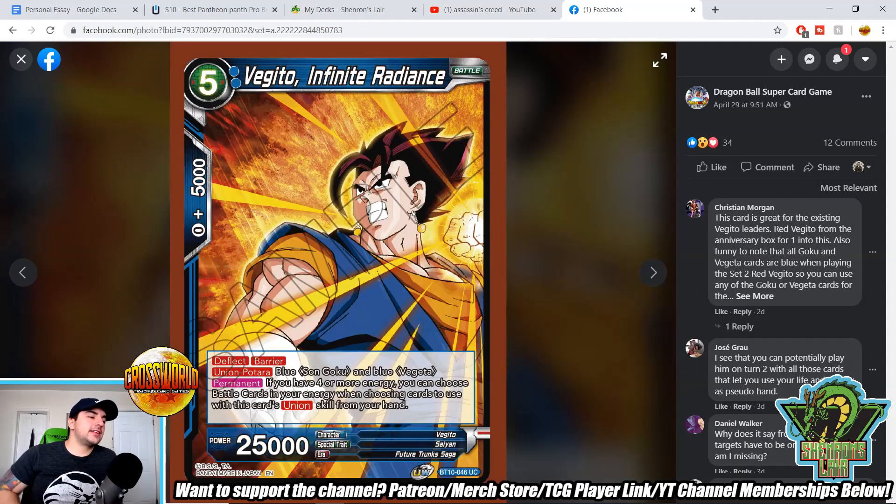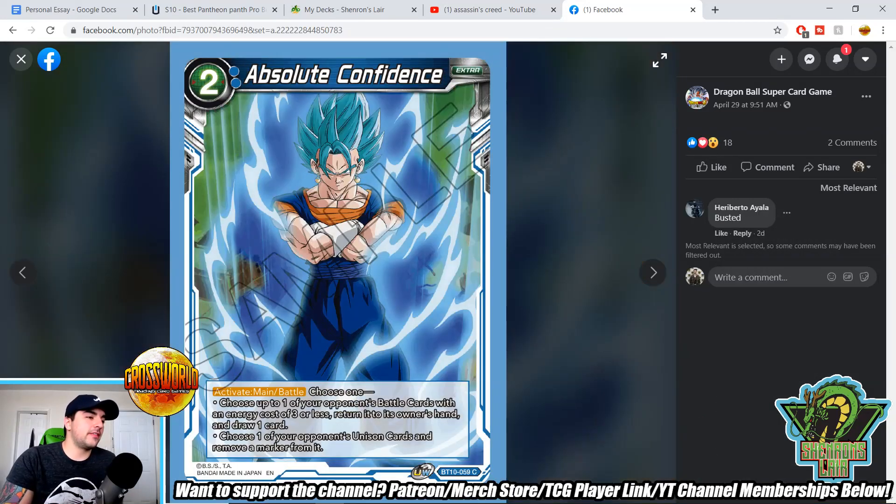Vegito Infinite Radiance — a five-drop with deflect and barrier. Union Patora: Son Goku and Vegeta. Permanent: if you have four or more energy, you can choose battle cards in your energy when choosing cards to use this card's unison skill from your hand. So you're going to want to add those Gokus and Vegetas from your life to your energy and then use them to fuse into this thing for free — which is actually insane. Like a free 25k beater. It's a one-damage beater, but you go into another Vegito later on.